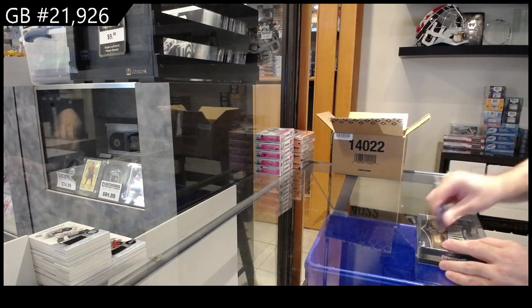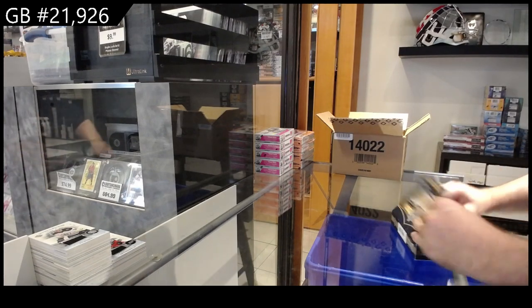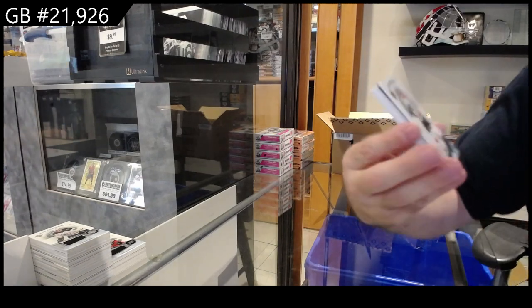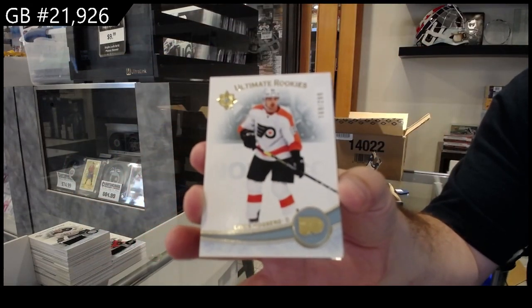I'm seeing a lot of emails coming in, guys — we are going to crush that deal tonight, I'm telling you. El Confedante. We've got a $2.99 Hodgeburg for Philly — rookie.